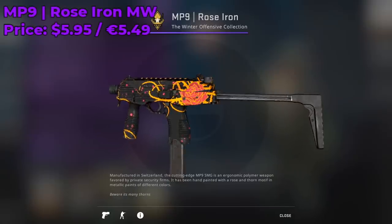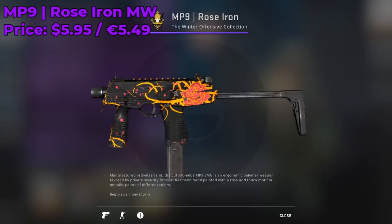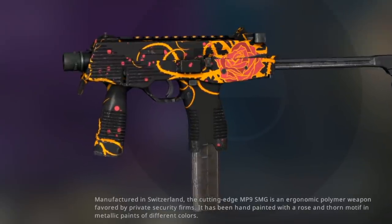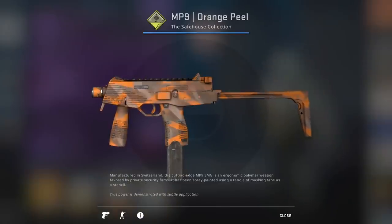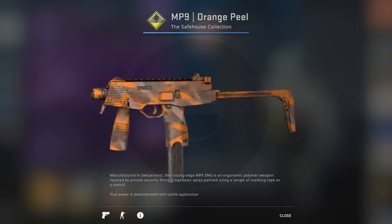Next up is the MP9 Rose Iron Minimal Wear, currently going for around $5.95. It's a bit steep but it's one of my favorite skins in Counter-Strike. I think it has a really nice design and pattern — I love the orange mixed with black and the rose. A cheaper alternative would be the Orange Peel Factory New, which will definitely save you some money.